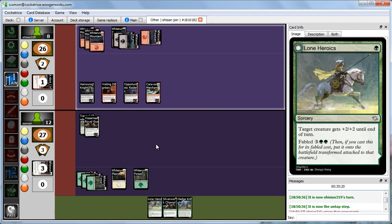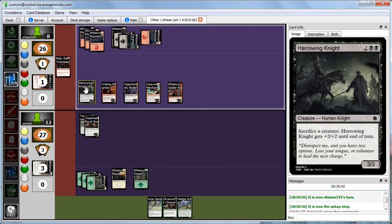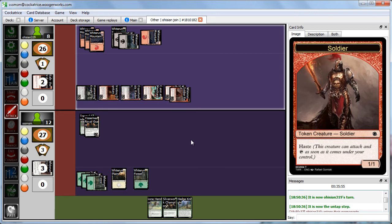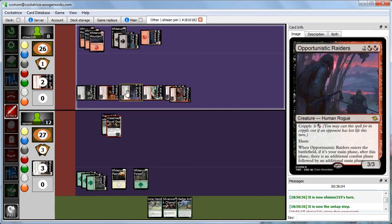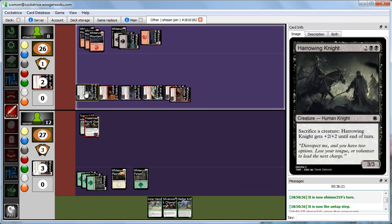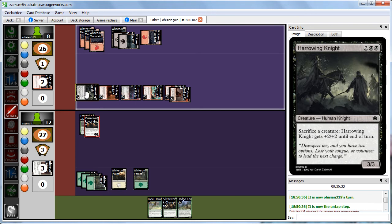Abby casts Rally the Volunteers, creating two 1/1 red soldier creature tokens with haste. She comes in for beats with everything. The Harrowing Knight is a 3/3 — we have a 4/5 lifelinker, but if we block the 3/3, Abby can sacrifice the 3/3 to the Harrowing Knight and then we don't get lifelink because it wouldn't deal any damage. We'd take 1-2-3-4-5-6-7-8-9 and Abby could sacrifice another thing and we'd be dead. We decide to block the Harrowing Knight and take 9 from other attackers. Abby sacrifices one of her tokens to pump it to a 5/5.